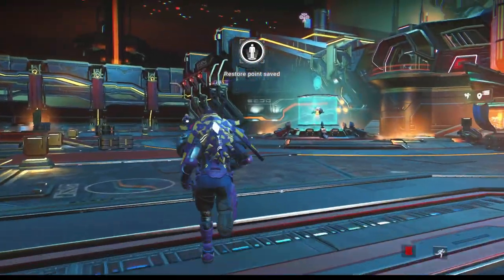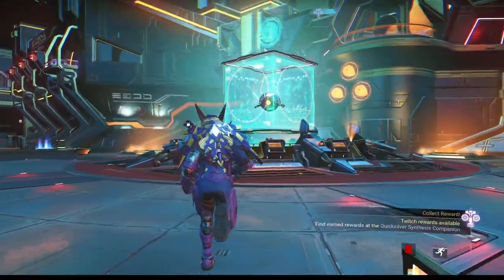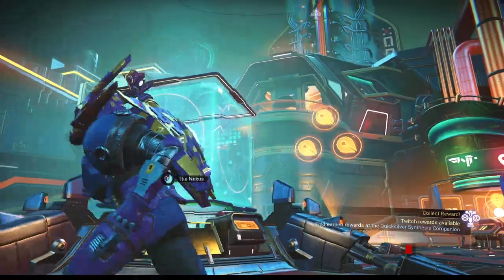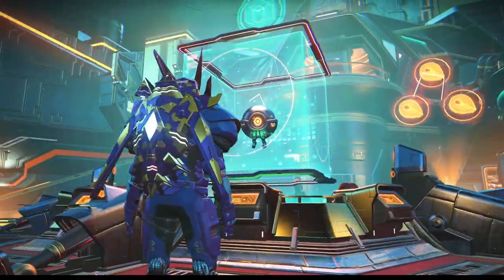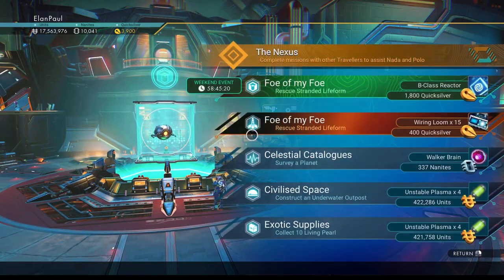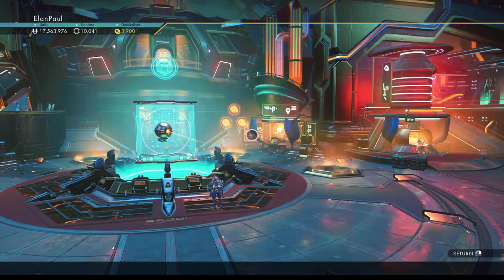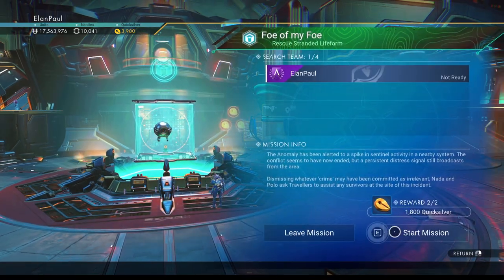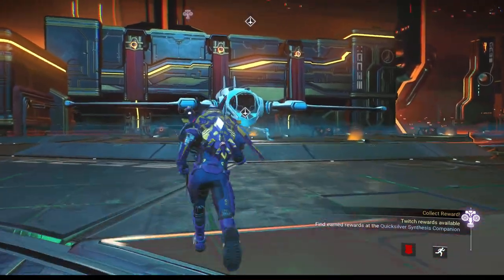We'll be using this save on a regular basis. There's our blue symbol indicating we do have a special mission. Let's take a look — 'Foe of My Foe' — so we're going to rescue a stranded life form. Good deal, let's go ahead and get this started. We have to rescue somebody — interesting.